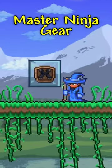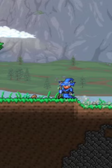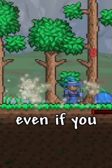First up, we have the Master Ninja Gear, which lets you climb, do a dash that sometimes dodges attacks, and even have the chance to automatically dodge attacks even if you aren't moving!